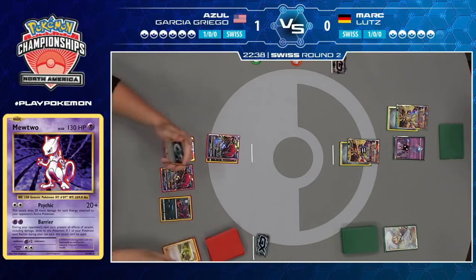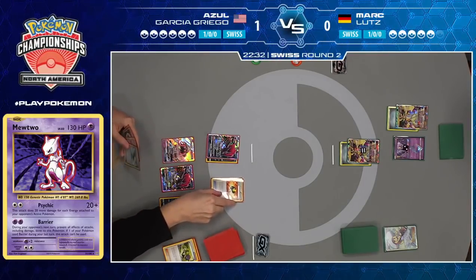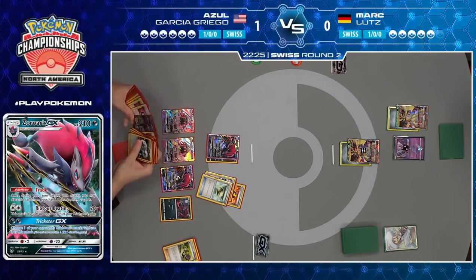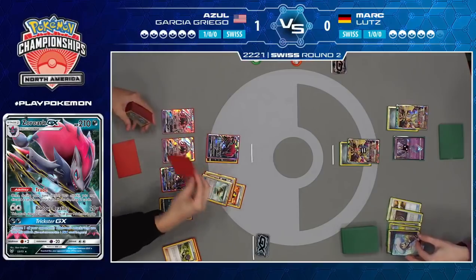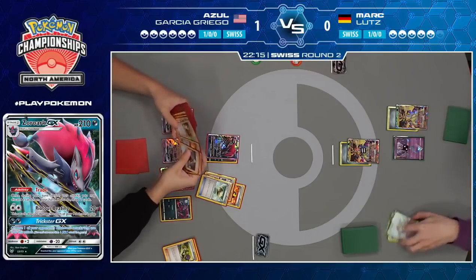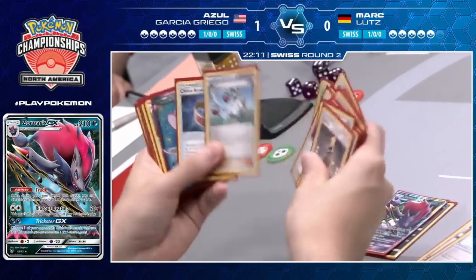It takes down the Mewtwo, and if you're Azul, that Mewtwo did its job — got 60 damage in and took a hit. Not a bad day's work. There really aren't all that many one-prize attackers in the deck. That Mewtwo is the only one you actually want to attack with for Azul, unless Mark is able to bring up a Zorua or a stranded Wimpod. It's going to require Mark to knock out an additional GX Pokemon anyway to get the required six prizes to win the game.